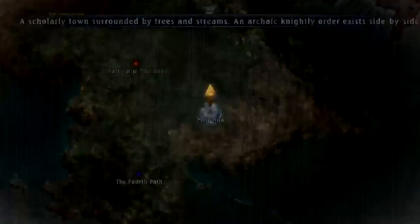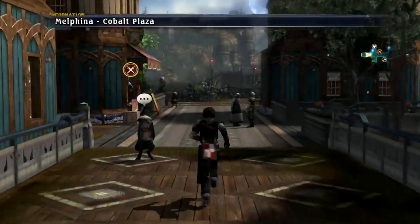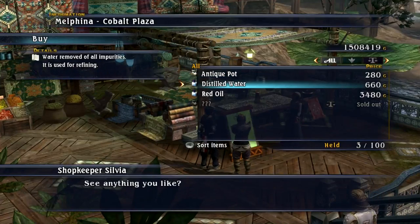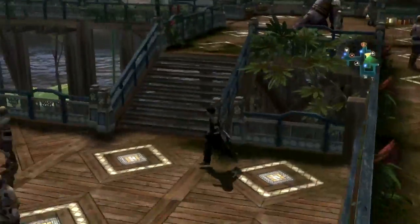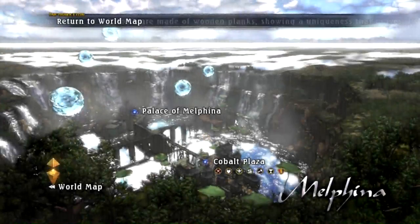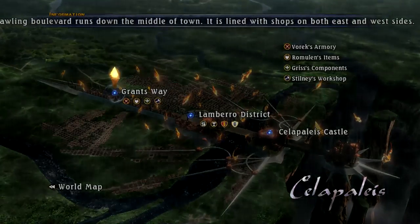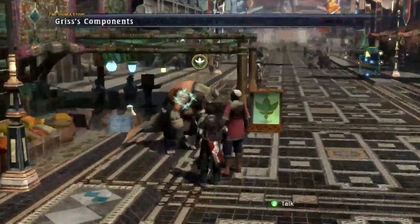Welcome back to the Last Remnant Video Walkthrough 100% Completion Guide. We've wrapped up the main quest and the side quests. We've done most of the guild tasks except for the nine that require us to craft a weapon. The first thing I'm going to do is go to a number of places and buy store-bought items.